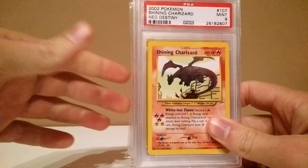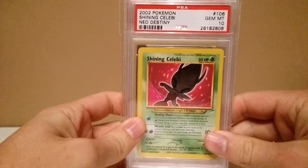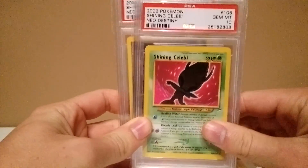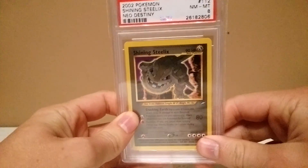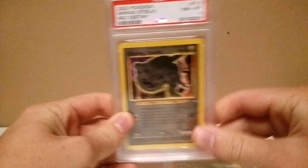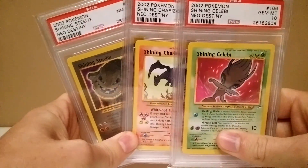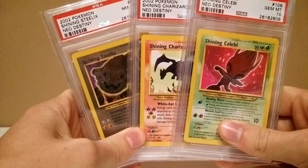For the last part of this PSA return video, we're starting with a mint 9 shining Charizard — very nice looking card. Then a gem mint 10 shining Celebi, congratulations on that one — very nice. And then a shining Steelix near mint to mint 8. So this was the last part of this PSA return video.